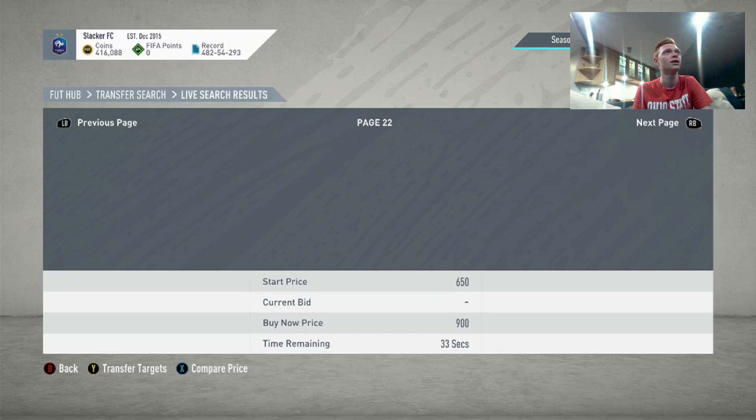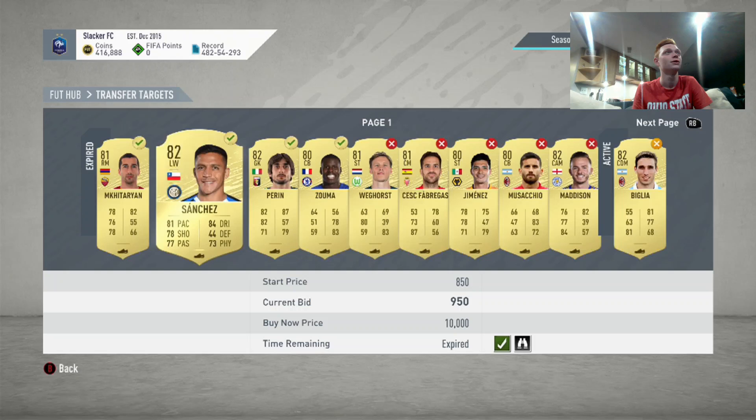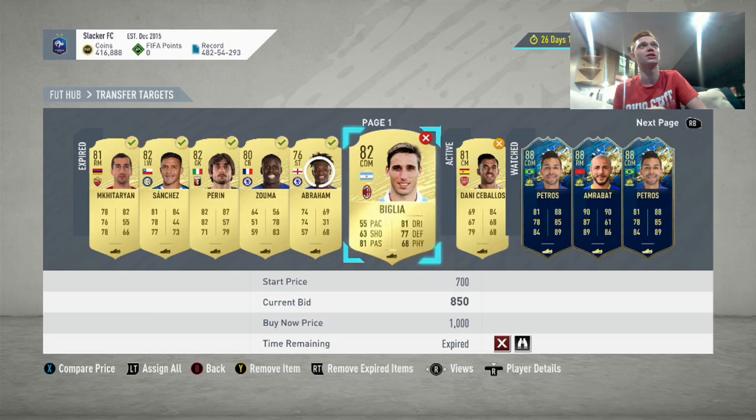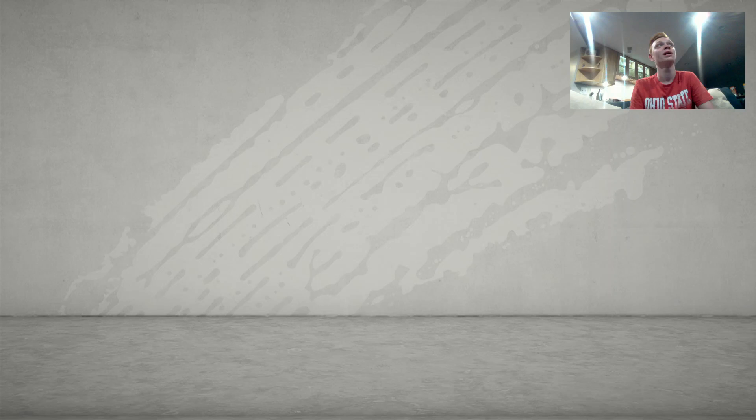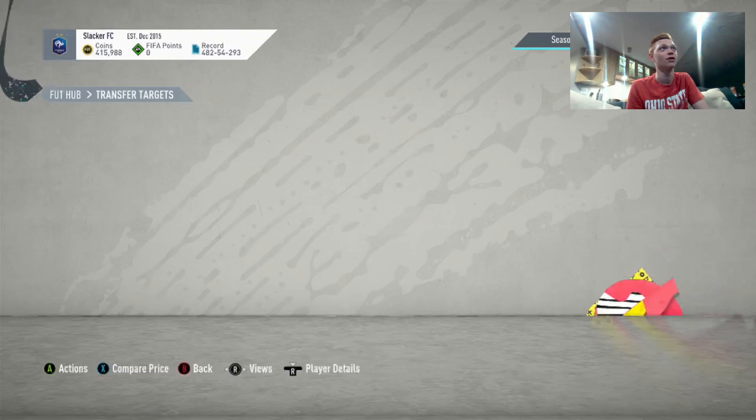Let's check and see what we won. You're not going to win every card obviously, but we are winning some. Mkhitaryan, Sanchez, Perrin, Zuma, and Abraham are all really good ones to get. Abraham didn't even go for 850 — for discard he's a great investment because he's a rare card that gets a strong link in the Premier League to any English player. So he's a great one to try to pick up. Maybe Danny Ceballos we go 900 on as well.